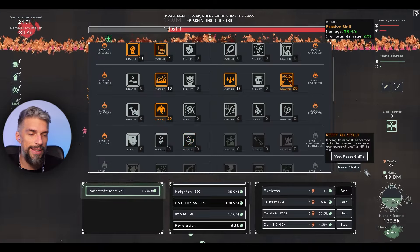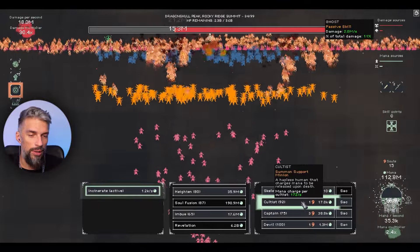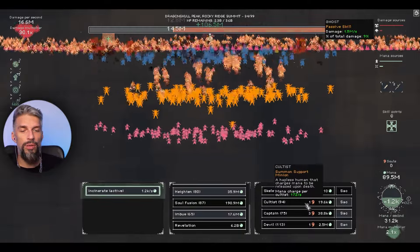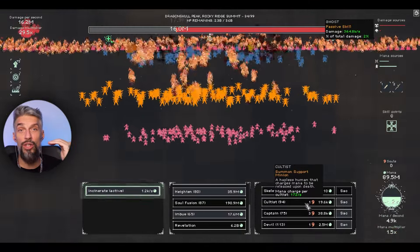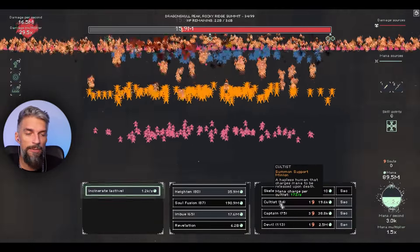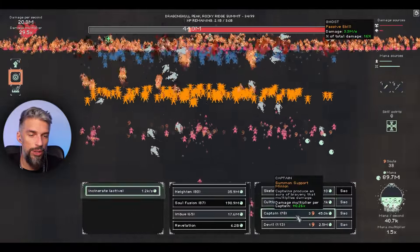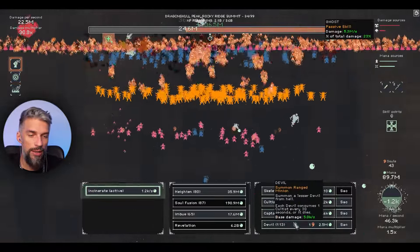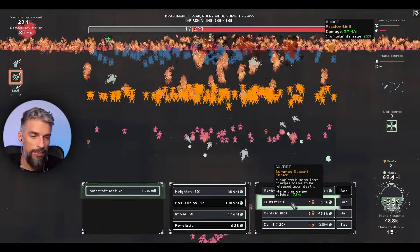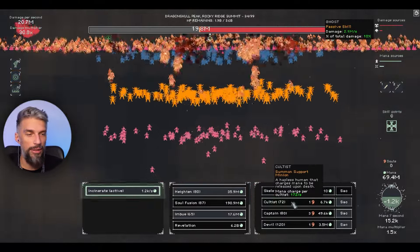The multiplier right now is mainly for mana since it doesn't help damage that much. You can add a couple of worms for the mana multiplier and maybe some mind spheres depending on how many souls you have. You don't want too high a cultist number because they get extremely expensive fast. It's better to have more captains and devils with about 50 cultists being actively resummoned - just hold your finger on summoning those guys.